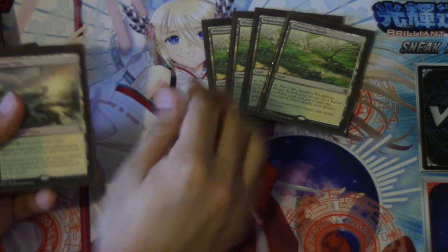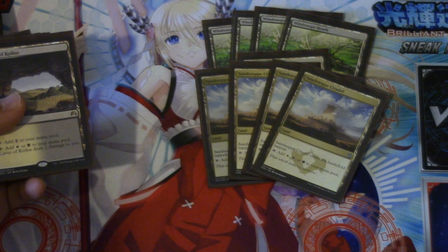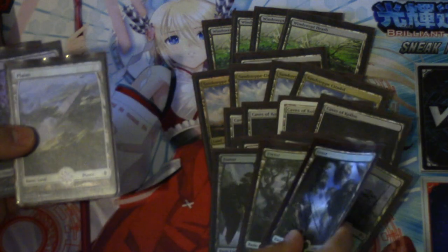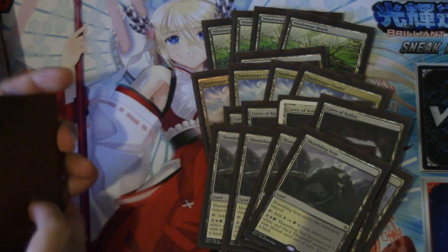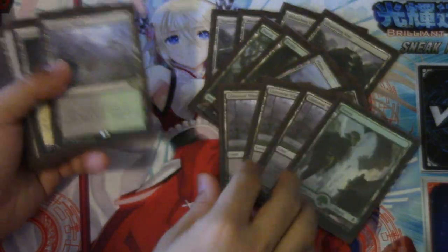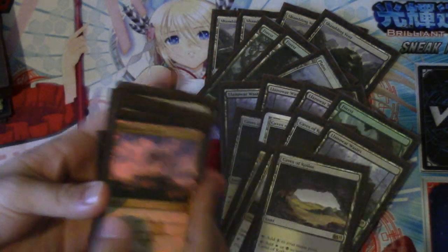Your land base: Wooded Foothills, Canopy Vista, four Sandsteppe Citadels, four Caves of Koilos, Llanowar Wastes, Forest, Plains, a Swamp, and the best card in the whole deck in my opinion — the Assembling Vent. In total you have 26 lands, and you will see why you need so much land.